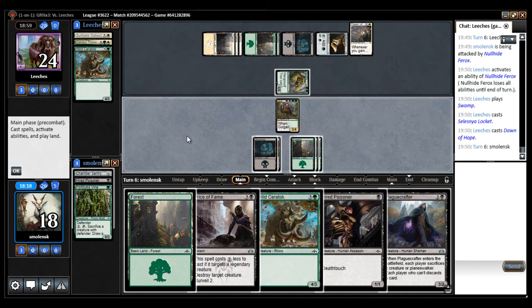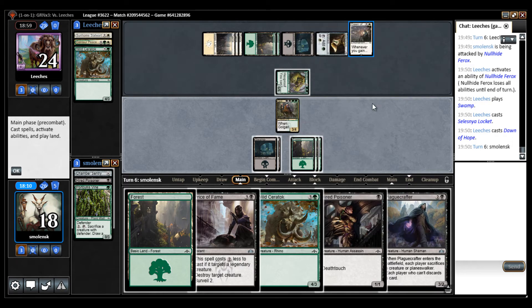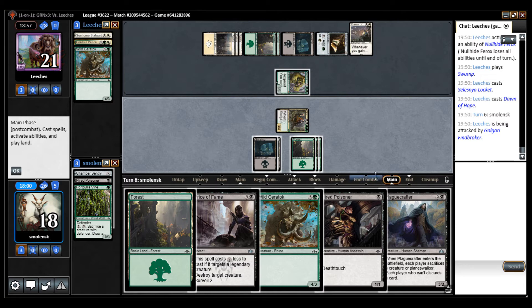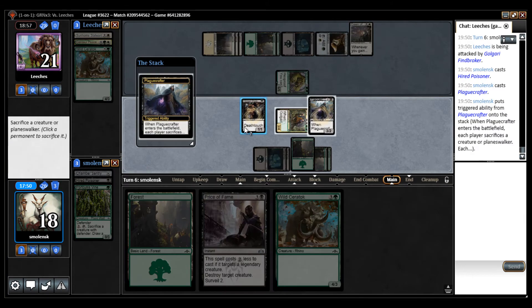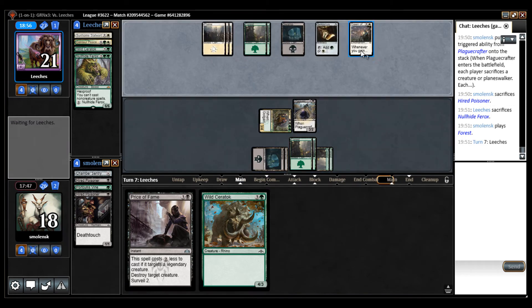That card seems unbeatable. We're in trouble. How am I going to beat this card? I need to draw my multicolor card. I did draw a nice one in Plague Crafter, but I need to cast Plague Crafter this turn. I think I'm going to sacrifice the Deathtoucher because it doesn't do anything against this card. We are in trouble now — because how am I going to beat this card?